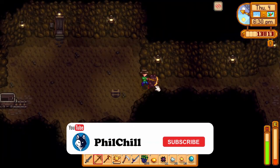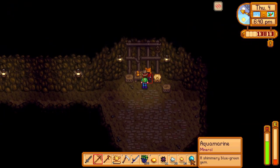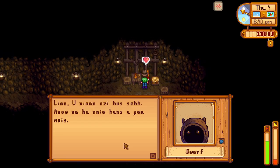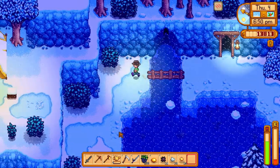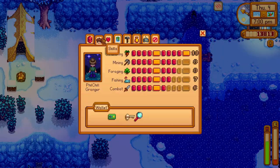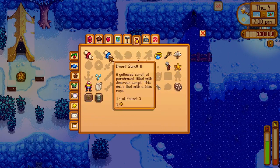Oh, we got access to the dwarf — we can talk to him! To be able to talk to the dwarf we'll need to find the dwarvish scrolls, and I think I had most of them. Let me check just in case. Artifacts — I'm missing two.